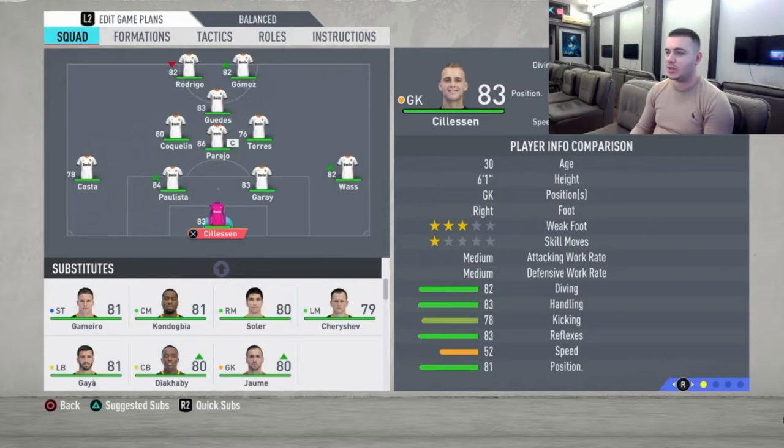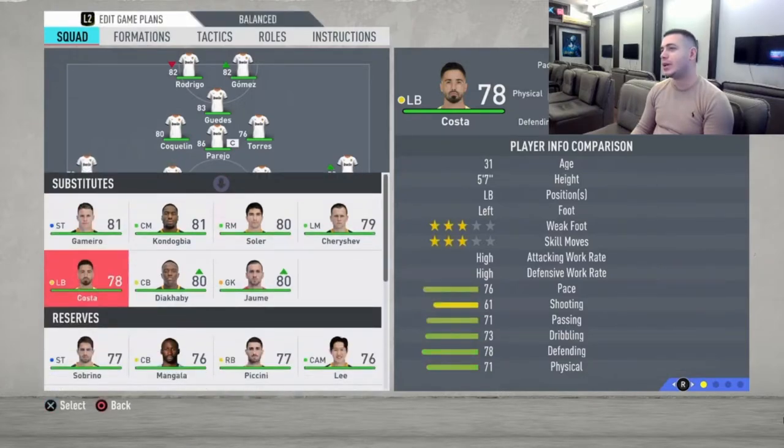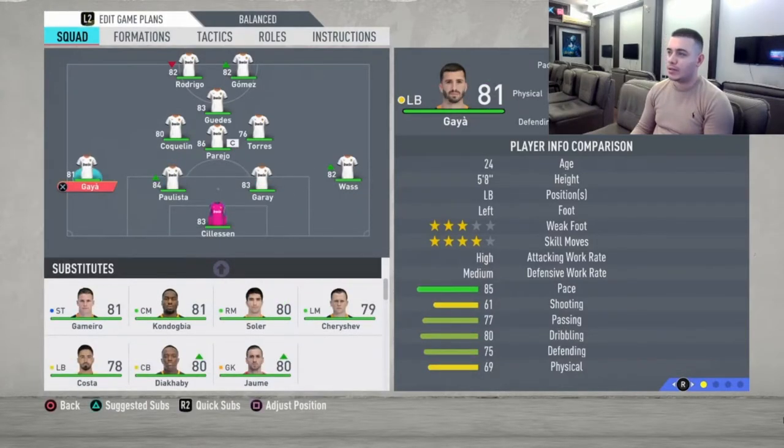So in goal is going to be Tsilissa — no doubt the best goalkeeper they have on this team. Moving to the left back, it's going to be Gaia — a great left back, solid player. He lacks a bit of physicality but he is okay. Moving to the centre back: Paulista.